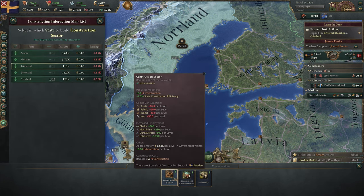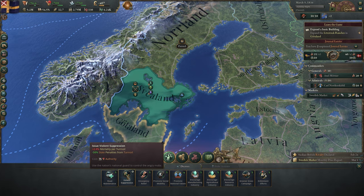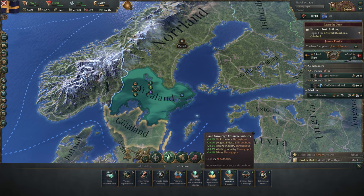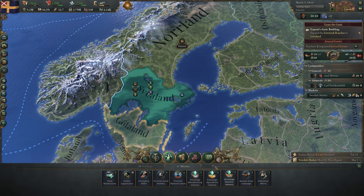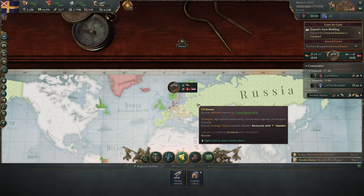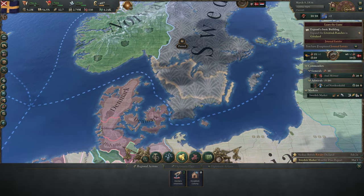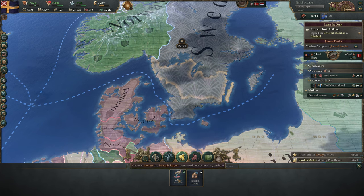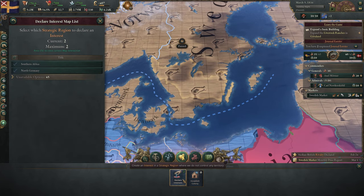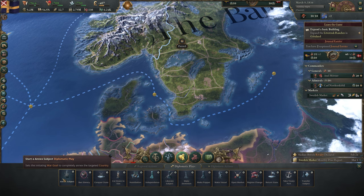With the political lens, you can do a number of actions: expand government buildings like construction, admin, and universities; issue decrees, which are effects you can place on states that grant them buffs to certain areas at the cost of authority; and perform state relations such as incorporating states that aren't fully into your nation and moving your capital. The diplomatic lens shows every other country's relation towards yours, giving you a quick breakdown of who's friends and who you need to be worried about. From the bottom, you can declare interests, establish colonies — which allow you to enter a decentralized or weak nation and settle there, expanding out over time and raising tensions.